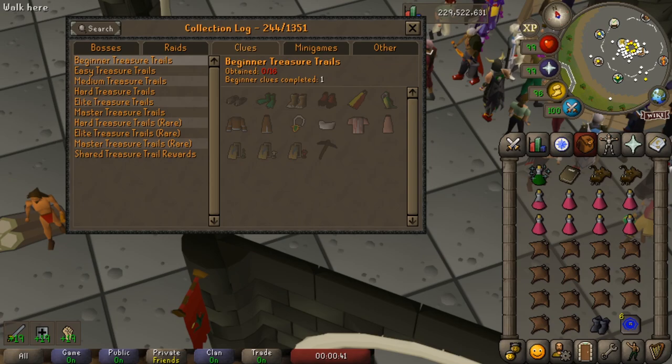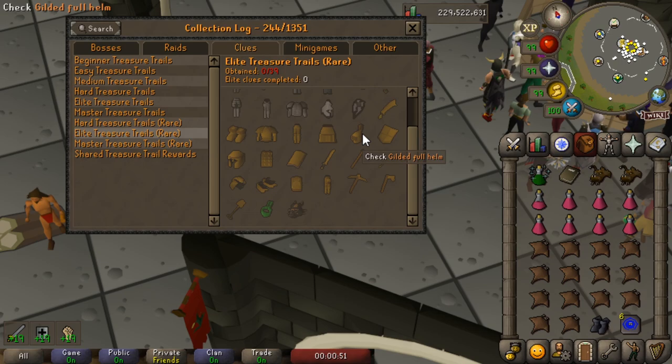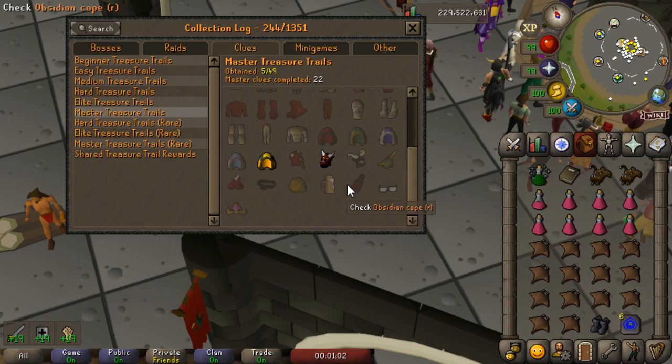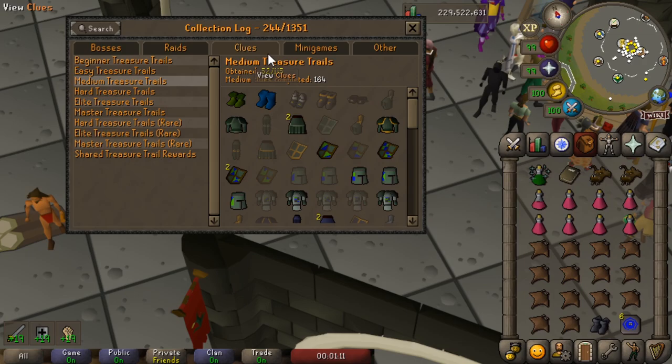One other nice change is that third age and gilded items now have their own separate tab for rare items. This means there's now a realistic chance that players could complete the entire elite treasure trail collection log, the entire hard treasure trail collection log, or even the entire master treasure trail collection log — where previously it was pretty much impossible because it had all the third age and gilded items in there, which are nearly impossible to obtain all of. There's also been a few new things added to the log: volcanic mine rewards have been added under the volcanic mine section, and a few other miscellaneous items as well.